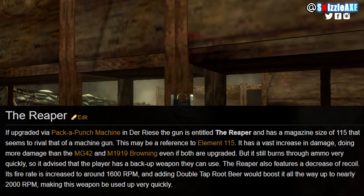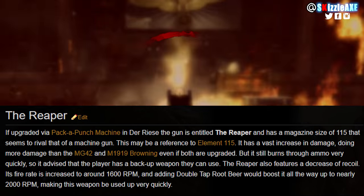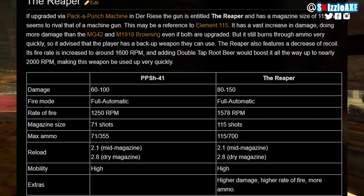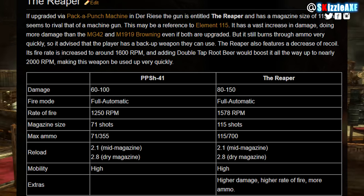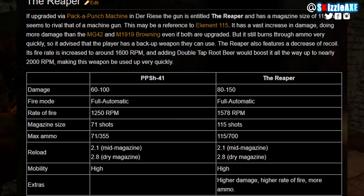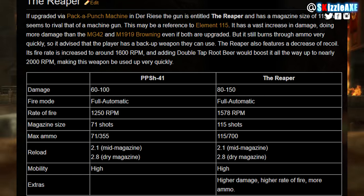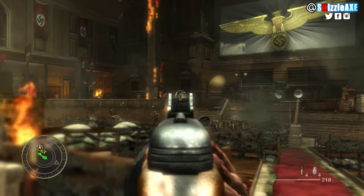The Reaper also features a decrease in recoil, and its fire rate is increased to around 1600 RPM. Adding Double Tap Root Beer would boost it all the way up to nearly 2000 RPM. The PPSH-41's base damage is 60 to 100, and when Pack-a-Punched it's 80 to 150. The rate of fire is 1250 RPM non-Papped, 1578 when Papped, and 2000 with Double Tap. The magazine size is 71 rounds in the drum mag with 355 in reserve, but once Pack-a-Punched it has 115 in the drum mag and 700 in reserve. Reload speed is 2.1 seconds mid-mag, 2.8 seconds on an empty mag.